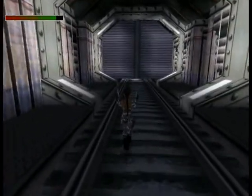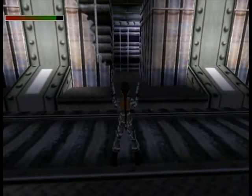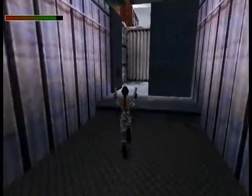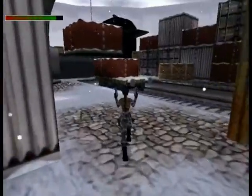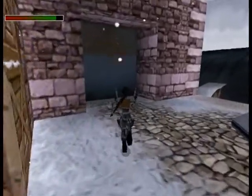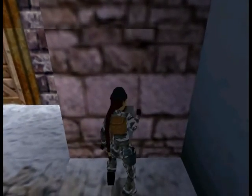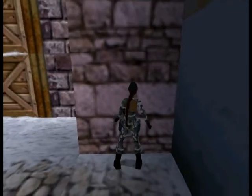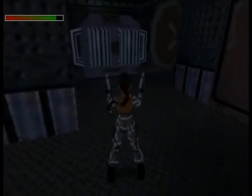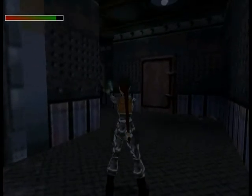There are two ways we can go, but I don't think we should go to the right yet — we need to find a key or a card or something first. This is the proper way. Let's open the door. Somebody could be inside, a dog or a soldier. Definitely there is somebody — a soldier, okay.